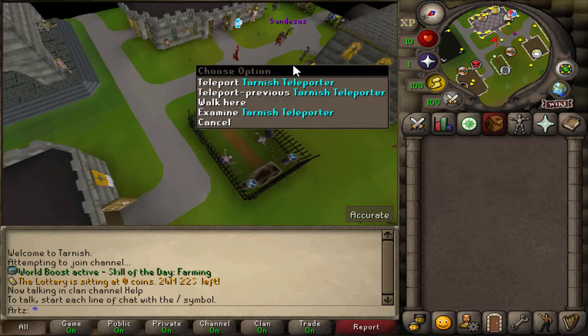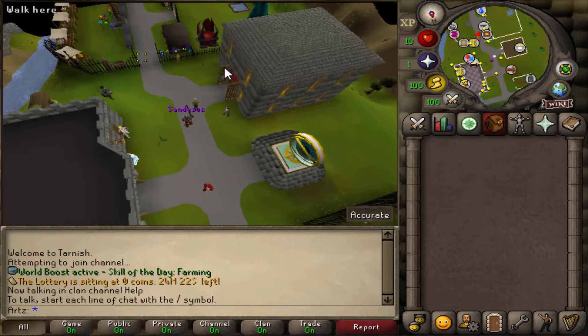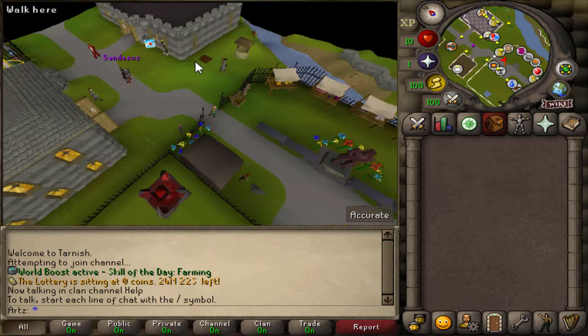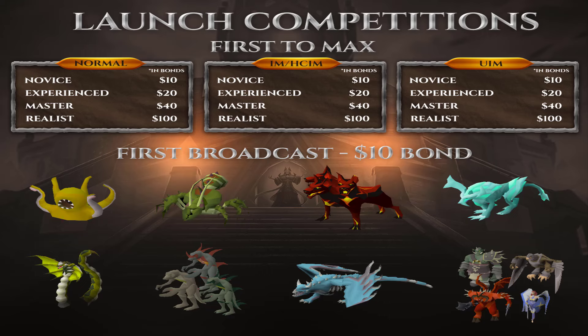They changed it up quite a bit — it looks really good. Not a big fan of servers that just copy-paste Edgeville and add shops around it, that's getting stale. They also have a Discord invite competition where you send out legit invites to popular servers for a chance to win prizes across three different winner slots. There are also launch competitions with a bunch of different prizes in bonds.